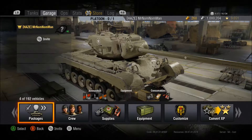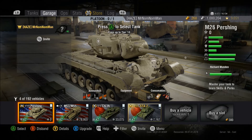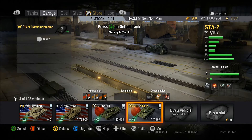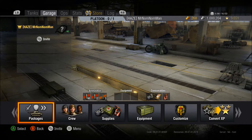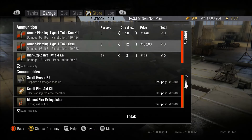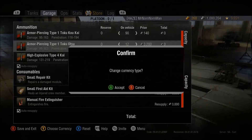The first ammo type we're going to deal with is armor piercing. Armor piercing rounds can be seen in-game with a red stripe behind them. You can see it right here as the first ammo option on the Pershing and the first ammo option on the STA-2. Armor piercing rounds, or AP rounds, generally have an average to high penetration value and an average damage value. AP is cheap usually, unless it's being used as a premium option on tanks such as the Chi-Ri.